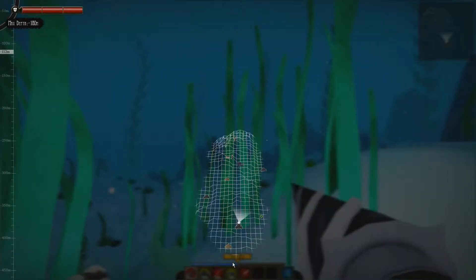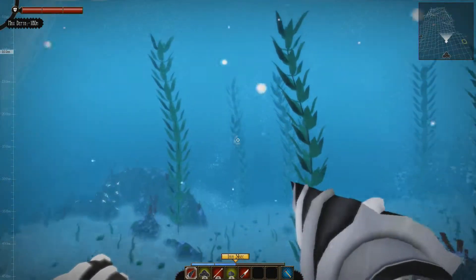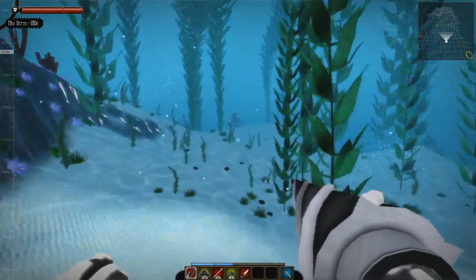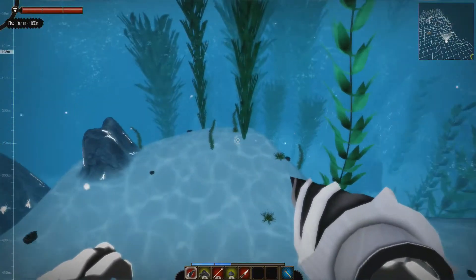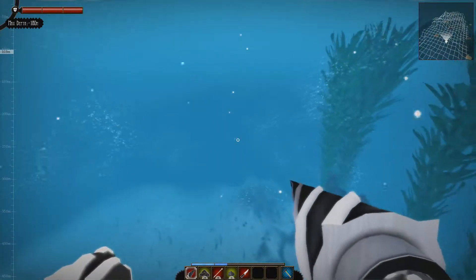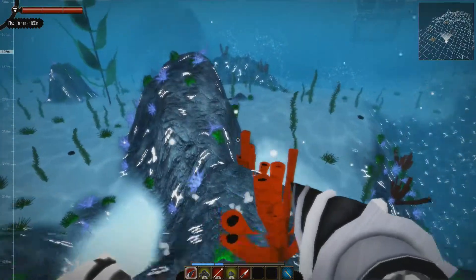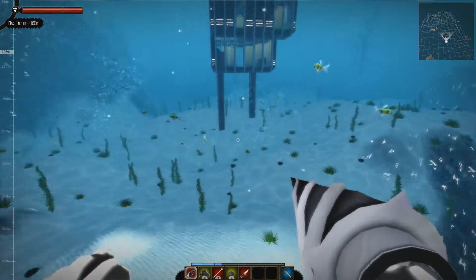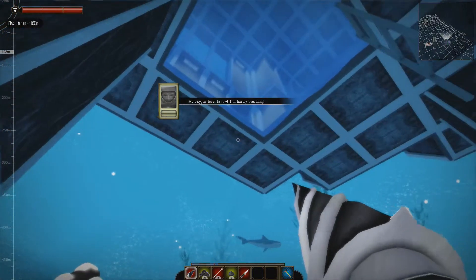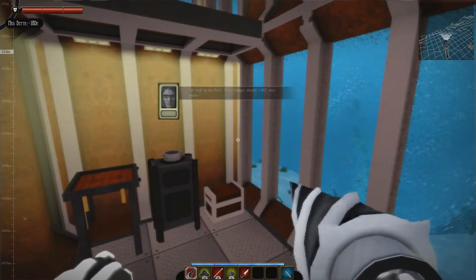We're at half oxygen — we gotta go back! Our base is directly in front of us. You can see me go a little faster with the jet boost. Okay, let our boost build back up. You're good, buddy. I got you back; you didn't die.